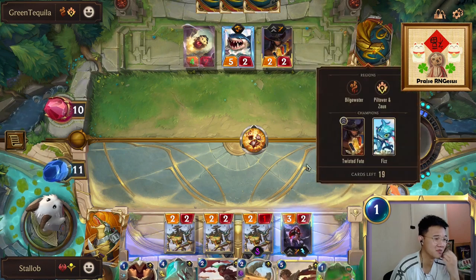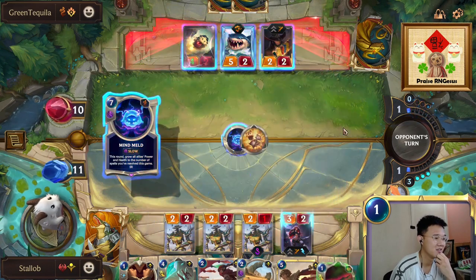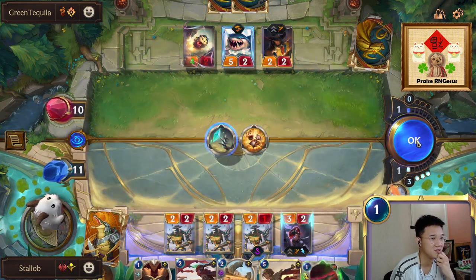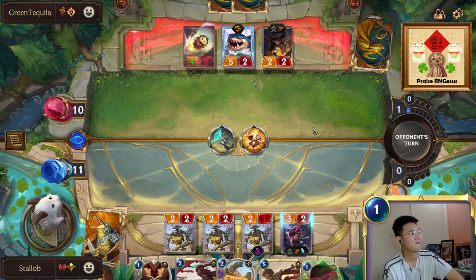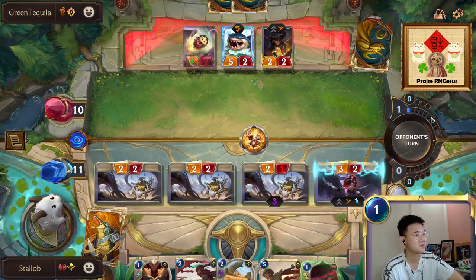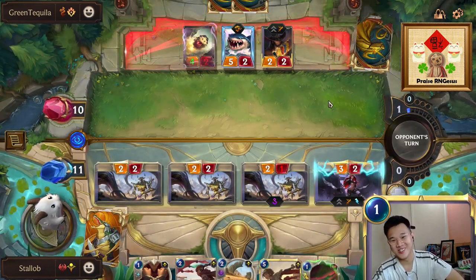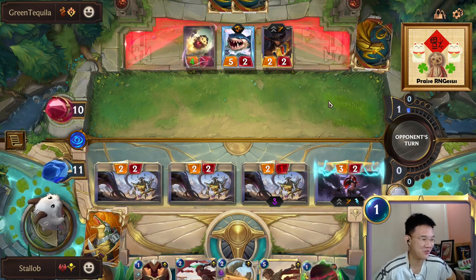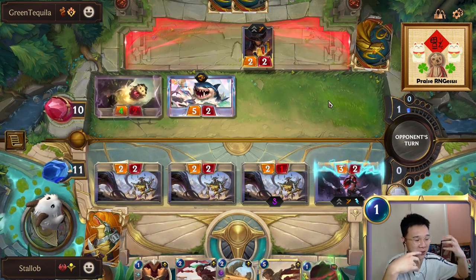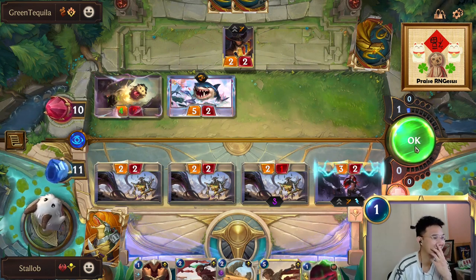He just discarded his Mystic Shot — the chances are quite low for him to kill this. Not going to happen. Let's kill him here — we don't even have Leto. This is a bad plan. We are not drawing very well. Generally we should be able to draw our combo — we have Sand Swept Tomes, we can duplicate it with Thalia, and we have Katerina to hit twice. But this is unfortunate.